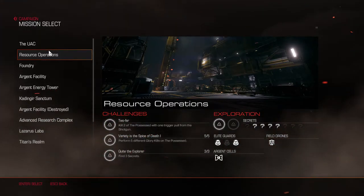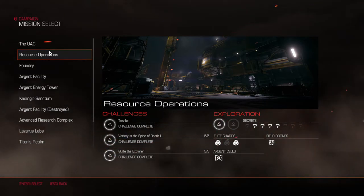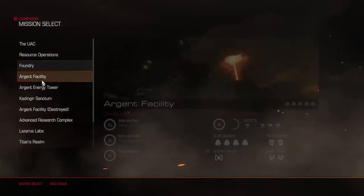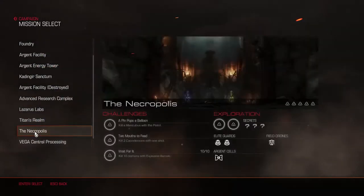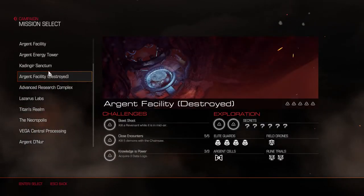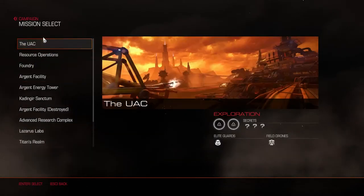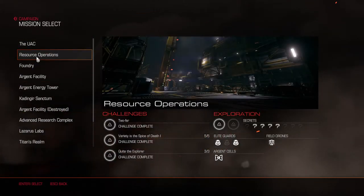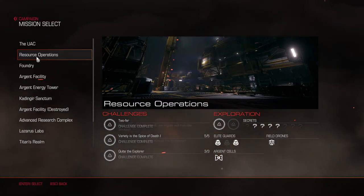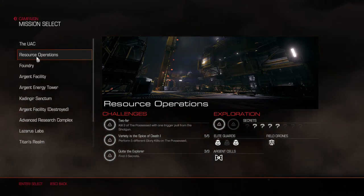I'm going to call this episode here, and then we'll start the next one with Resource Operations — the last one where I still have things left to do. There's secrets and stuff, but also a thing of armor tucked out of the way, the Elite Guard chip, and of course the last of the classic maps.